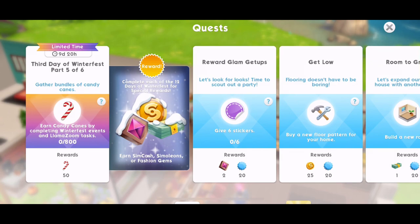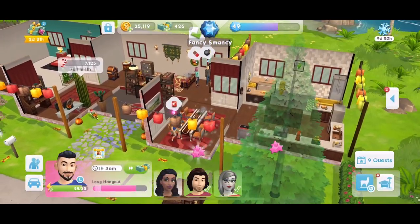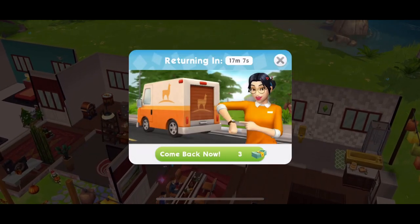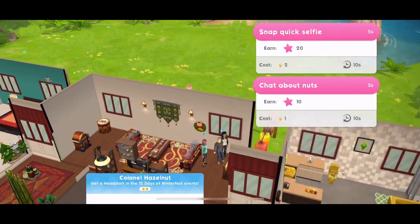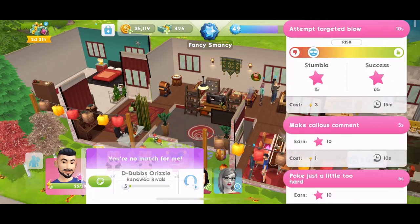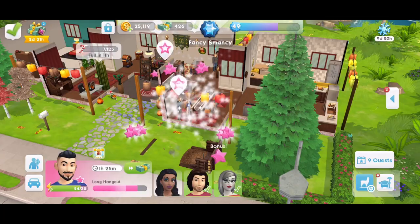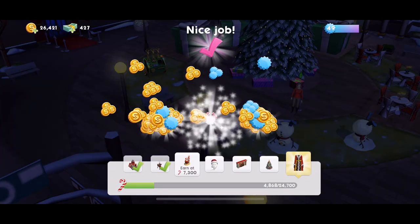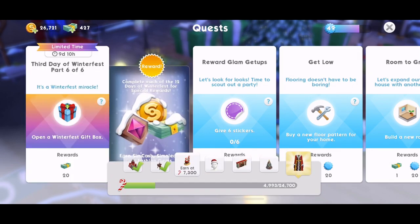Part five is gather bundles of candy canes. Earn candy canes by completing Winterfest and Llama Zoom tasks. We need to get 800 candy canes. This quest is full on — there is just constantly stuff to be doing. So when my Llama Zooms come back, I'm going to start them and continue working on these activities to try and earn 800 candy canes. That's a lot to collect, but to be honest it doesn't take too long because all of these give you like 125, and you quite quickly get to 800. We have just finished the Winterfest holiday party, and that is going to give us enough candy canes to complete quest part five. Let's collect that.